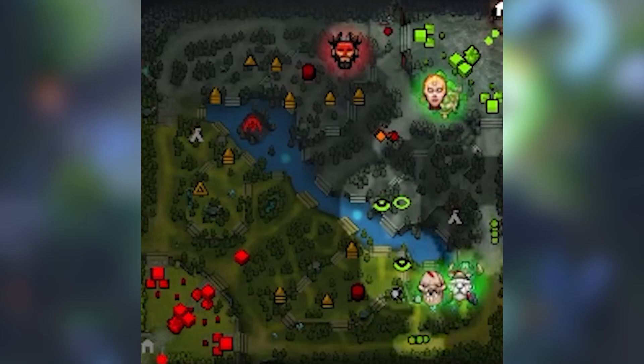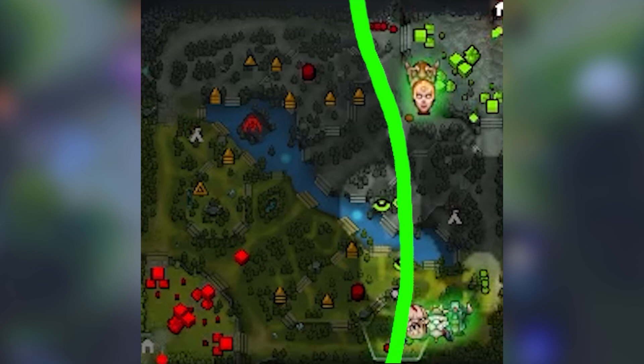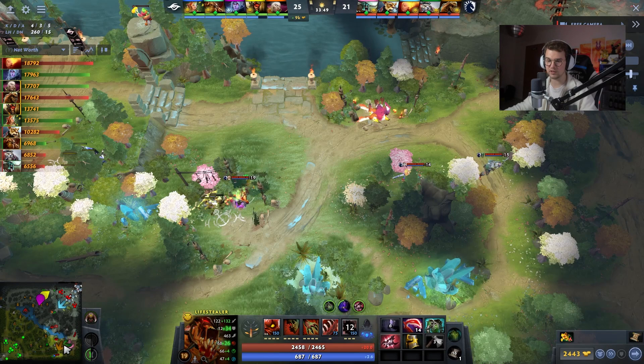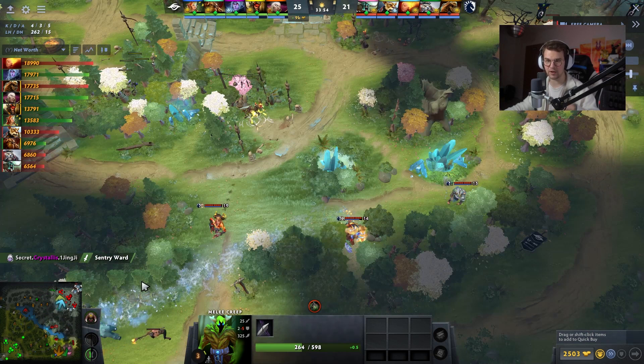This is Liquid versus Secret. Liquid have been behind the whole game — Secret are dominating, the map is not looking good for Team Liquid. Simply time alone is going to change the map space that Liquid are allowed to play in. So if you're Matu in this case, what he wants to do right now — he sees Beastmaster top, he sees the Drowth top. Secret have had complete dominance the last few minutes, so he's like, okay, I'm going to kill this camp, farm the bottom wave, and then refarm my Ancients because I don't really have any space on the map. The thing is, simply just time can change the lines of where you're allowed to play.